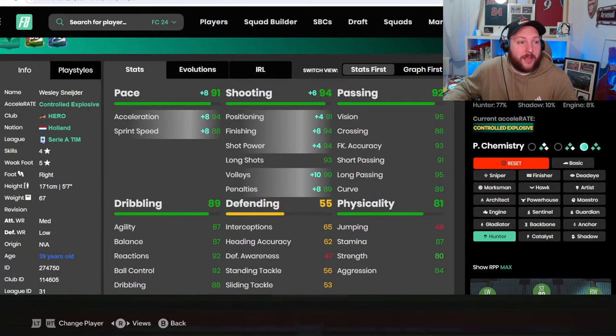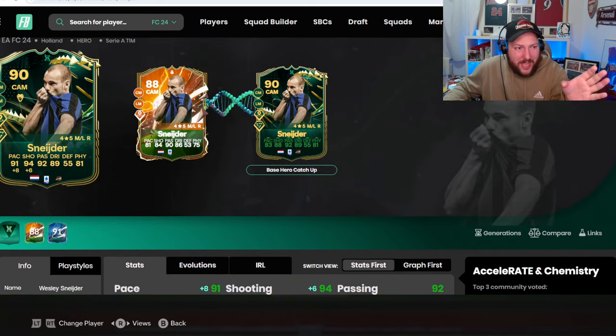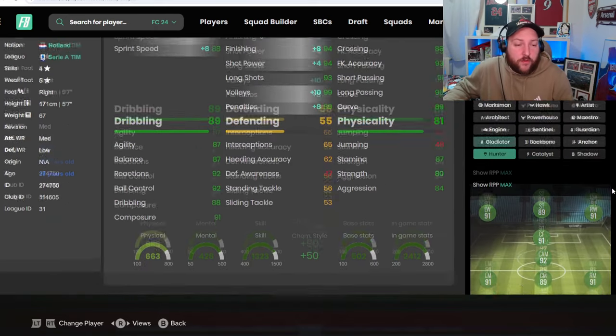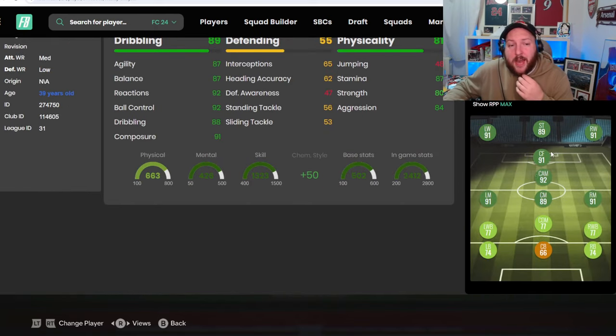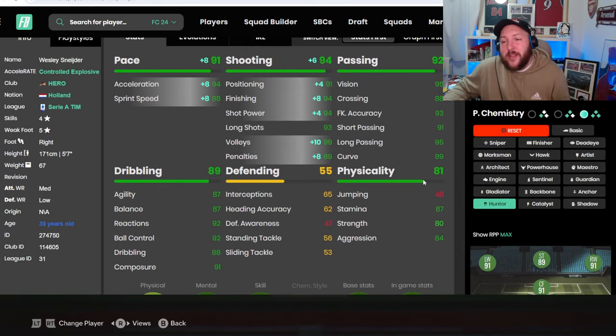If we jump over to Footbin, you can see when I scroll up — because of 91 pace and 94 shooting — there's the evo, coding C plus twos, and all his stats with the Tiki Taka overall. He's a 92-rated CAM, a 91 center forward, and a 91 winger.